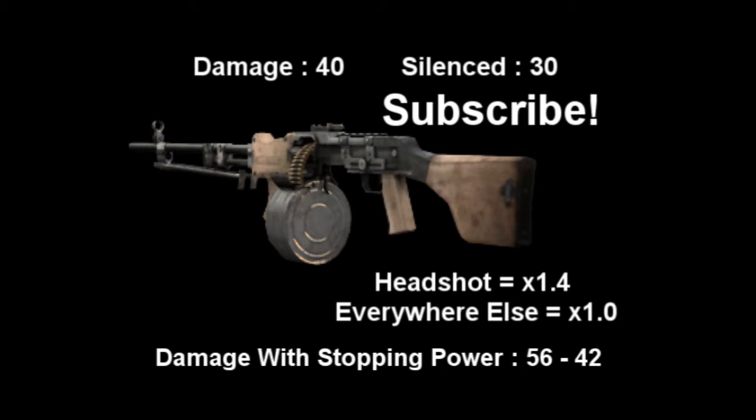Because light machine guns aren't affected by range, it's 40 damage at all ranges. When you put Stopping Power on, it's 56 damage at all ranges. The silencer takes 10 off, so it's 30 at all ranges. Stopping Power silenced is 42 at all ranges.